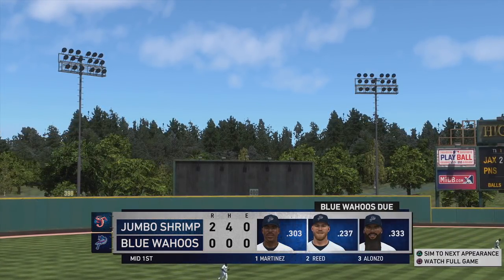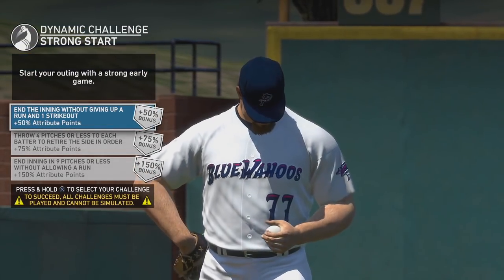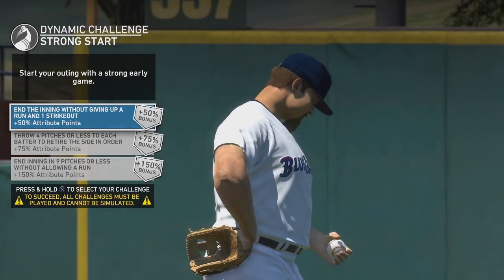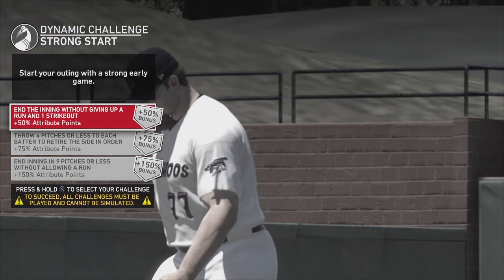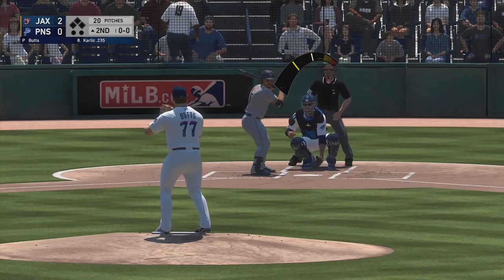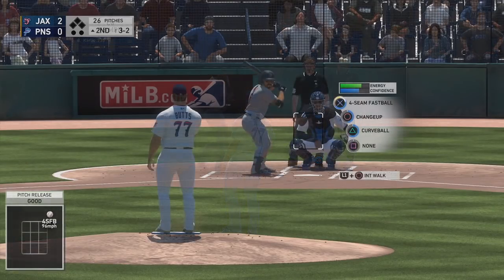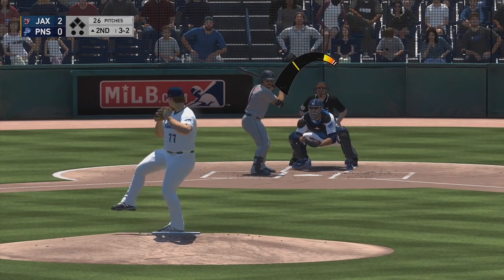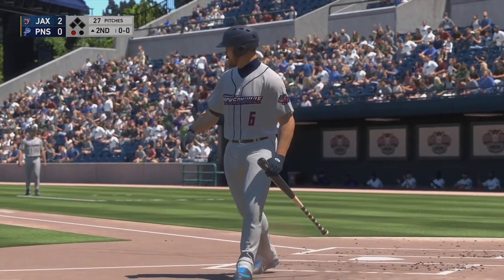Two runs and four hits later, the Jumbo Shrimp jump on top. Coming out for the top of the second, we have a dynamic challenge — probably the top one: end the inning without giving up a run and just one hit. Let's see if we can accomplish that — much better than our first inning. First batter, first pitch — curveball, he's not going to go for it. Works the count full, three and two. They're making him throw a lot of pitches. There's his second strikeout of the day.